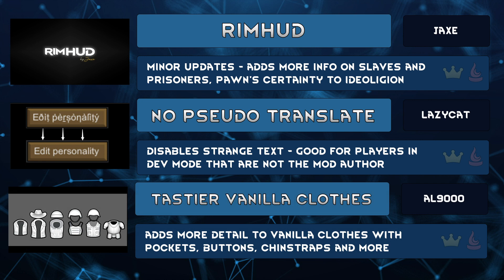Looking for some vanilla apparel with more details like buttons, pockets, or chin straps? Tastier Vanilla Clothes by L9000 adds these details to dusters, parkas, cowboy hat, toque, simple and advanced helmet, and more. Looks like L9000 isn't done, so expect to see this mod update with more clothing, and perhaps clothing with styles.